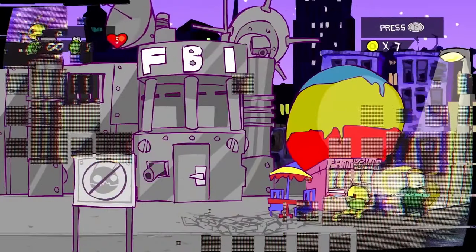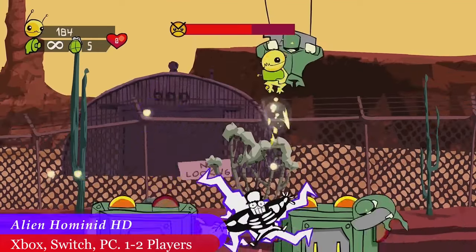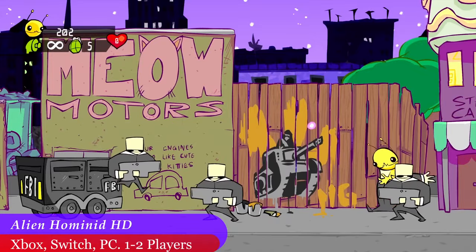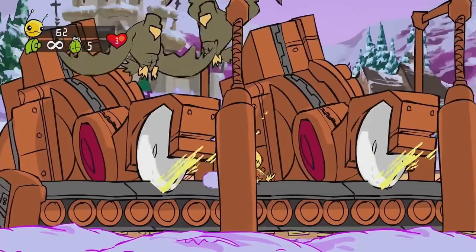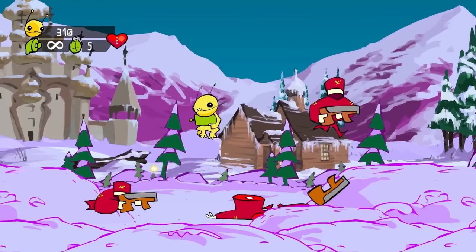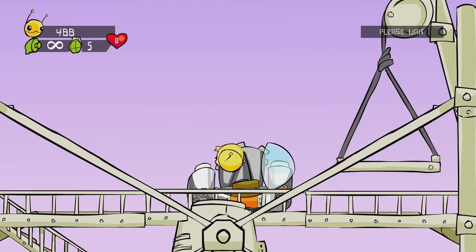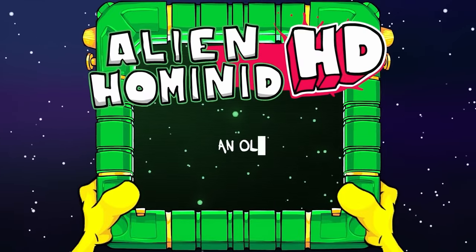If you want to dig into a fantastic classic, then Alien Hominid HD may just be for you. From The Behemoth, the developers of Castle Crashers, comes this colorful action-packed side-scroller. It looks like a ton of fun, and basically just takes Castle Crashers and introduces aliens instead of knights. With support for up to two players, this is one we will definitely be picking up.